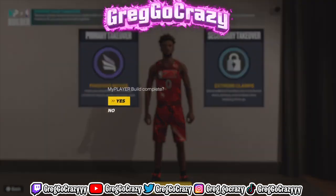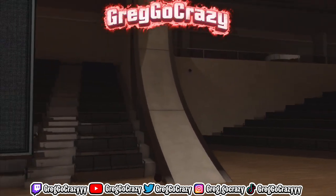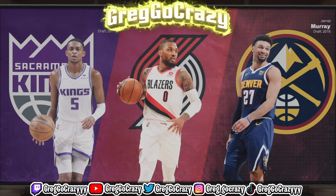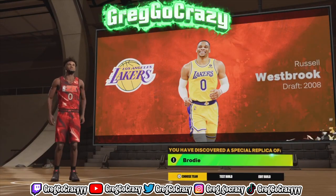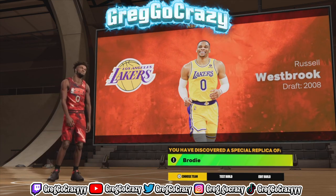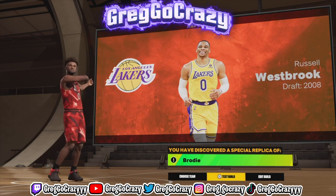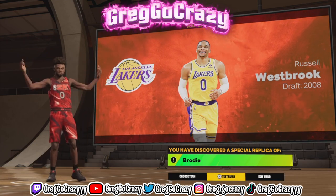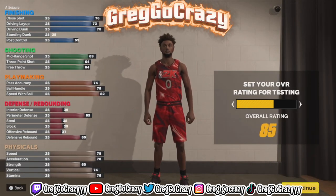As you can see in the gameplay, the shades of this build come out to De'Aaron Fox, Damian Lillard, and Jamal Murray. And it comes out to the title: Brody — Russell Westbrook. "I Do What I Want" — y'all remember 2017, that was a hit song for him. Russell Westbrook, man, this is the title you want for this build.